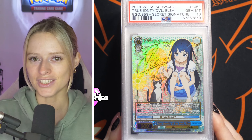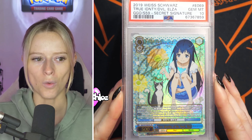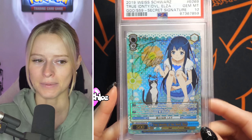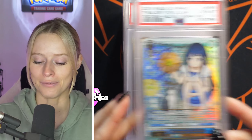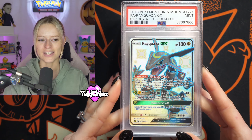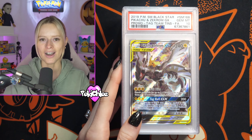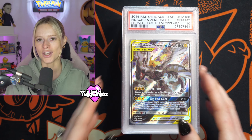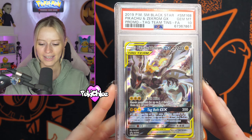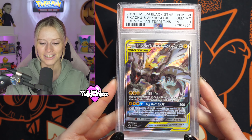We are starting off with some value returns here for Sam from Chibi Collectibles, starting off with some Wise cards. We're starting off with a PSA 10 there — not my area of expertise but this just looks like an incredible card, so I think Sam's going to be happy with that one. We have then got the Rayquaza GX, the Hidden Fates promo in a PSA 9. As we're going through these, let me know what your favourite cards are. The Pikachu and Zekrom — that is a beautiful card — coming back in a PSA 10 as well.